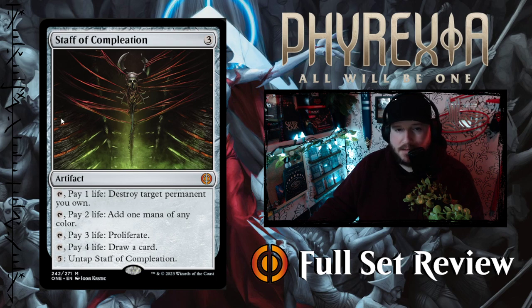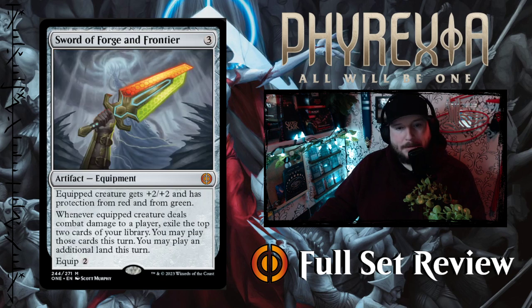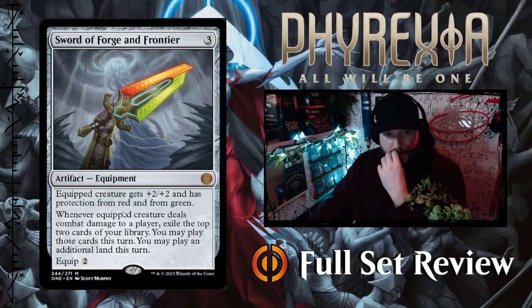Next up we've got Surgical Skull Bomb — the blue layer skull bomb. One colorless for an artifact — pay one, sacrifice it, draw a card. Or pay two and a blue to sacrifice it: return target creature to its owner's hand and draw a card. Next up we've got Sword of Forge and Frontier — finally a new dual sword! It's been a while since we've gotten a new one. This one is red and green, so it's Gruul. Three colorless for an equipment artifact — equipped creature gets plus two plus two and has protection from red and green. Whenever the equipped creature deals combat damage to a player, exile the top two cards of your library — you may play those cards this turn, and you may play an additional land this turn. Equip cost is two. I think if you're playing Boros equipment, this is pretty good.